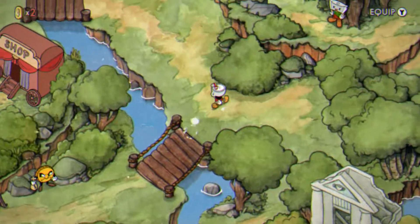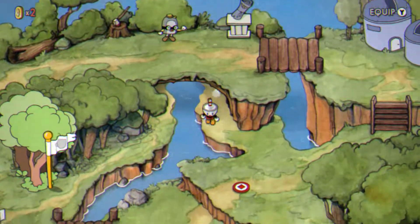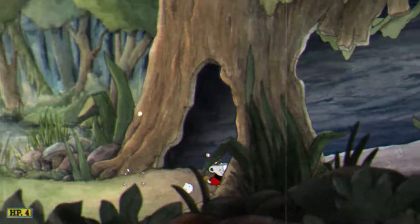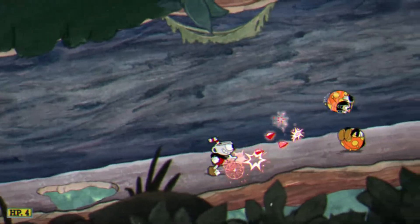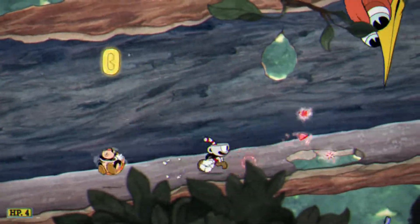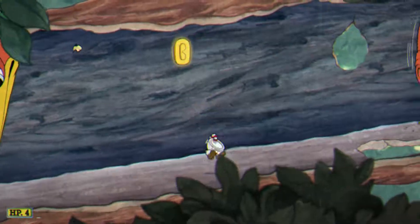Hopefully I can get through that on my first try. Here we go — Treetop Trouble. Sorry, that was my desk. I heard something about how you don't have to parry and you can jump off the higher part and dash, but it's not working for me.